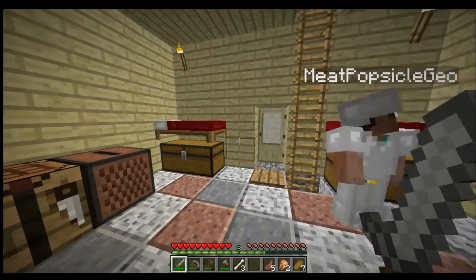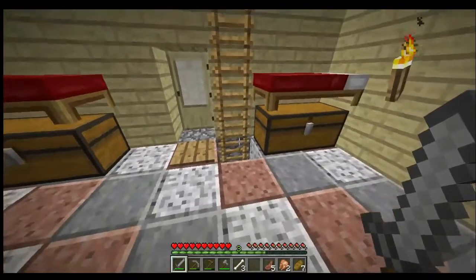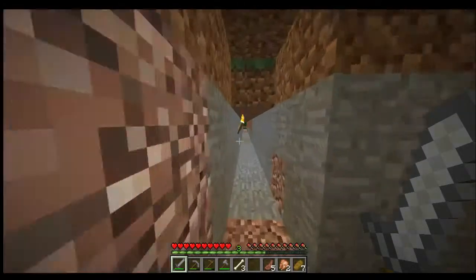Last but not least, our fifth item is going to be a mystery item — we're just going to see if we can find something. We don't know, it's just something that catches our fancy. I think the best way we need to go is probably through Meat Popsicle Geo's tunnel.